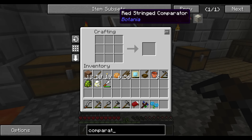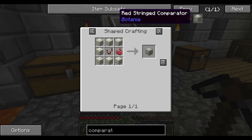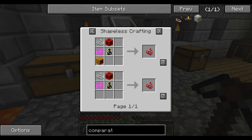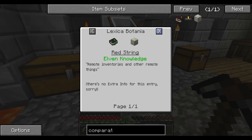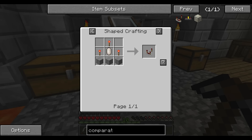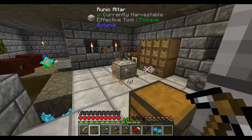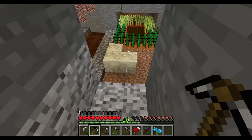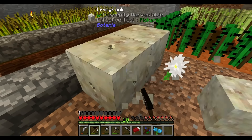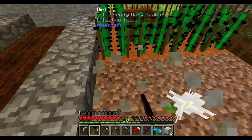Let's go try to make a redstring comparator. How the heck do you make redstring? It's definitely this thing, but we don't even have redstone, let alone redstring.